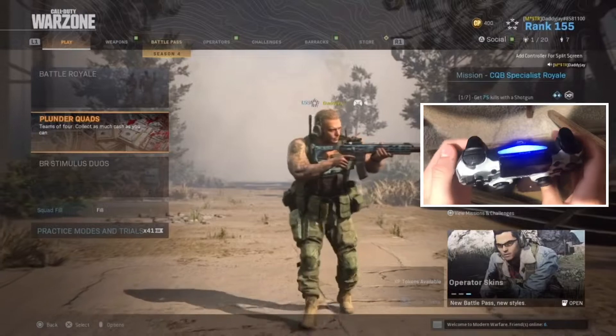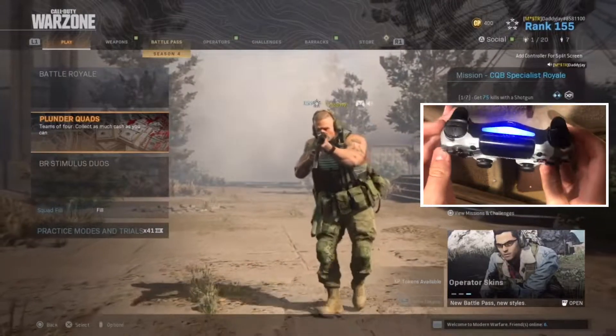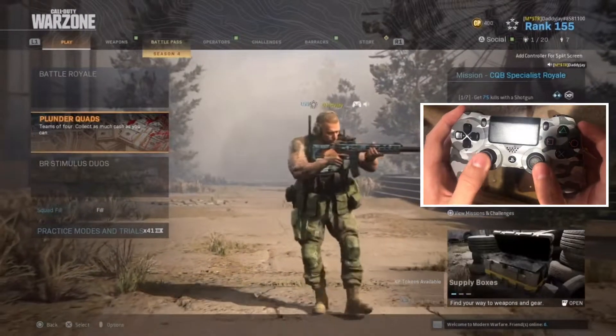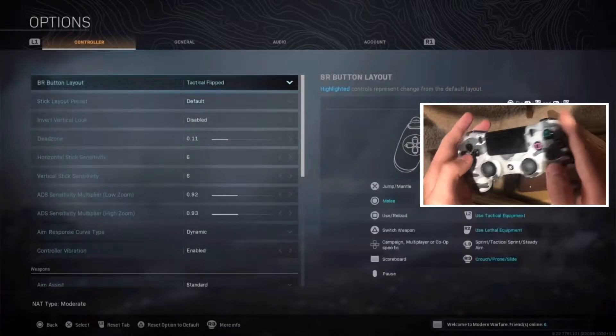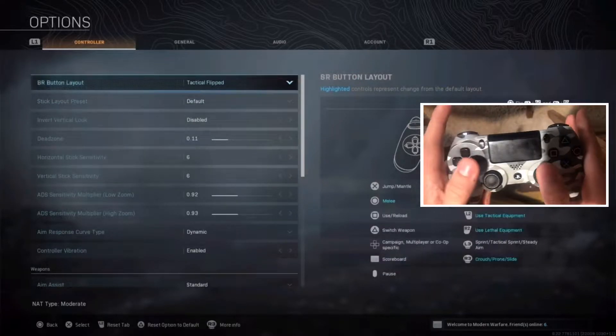Here's my controller — it's pretty normal, just a normal controller, nothing too special. It does have a little drifting stick where it just drifts by itself sometimes, but if you just turn up the dead zone it'll fix that problem. Here's my button layout: Tactical Flipped, so I shoot with R1 and aim down with L1, and crouch with R3.